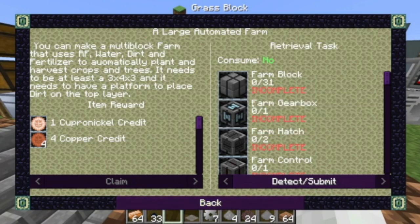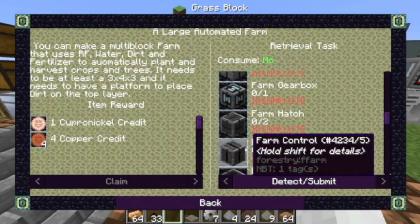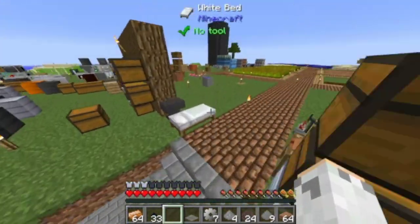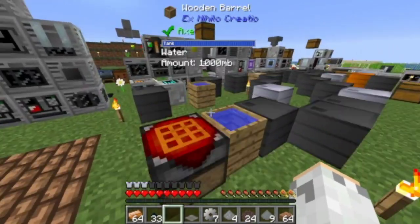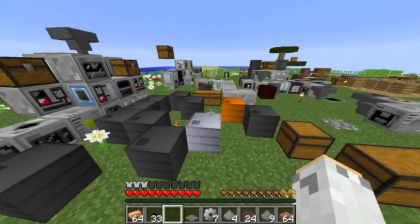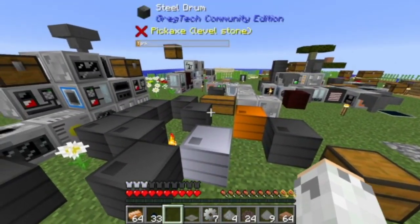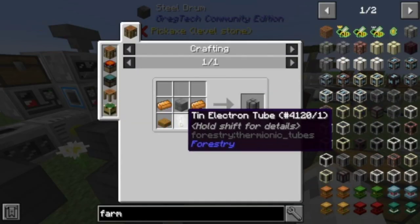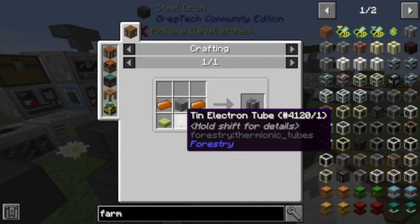Actually, I don't remember what I did last time. This time I'm going to be working on making farm blocks and all of that stuff, just so I can get that quest out of the way. It's a super simple quest, got most of the supplies already. So what I need for it is the electric or tin electron tube.